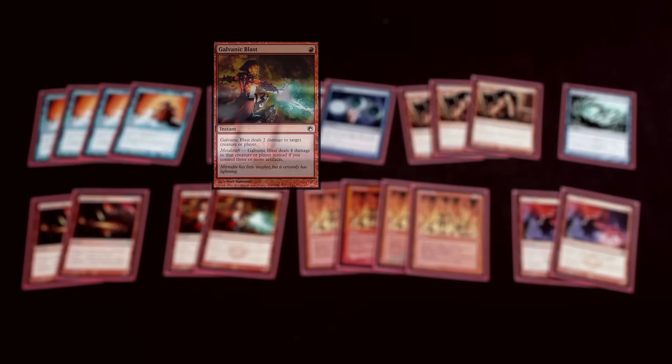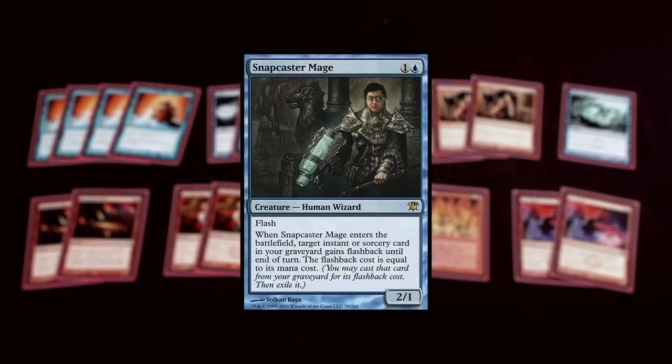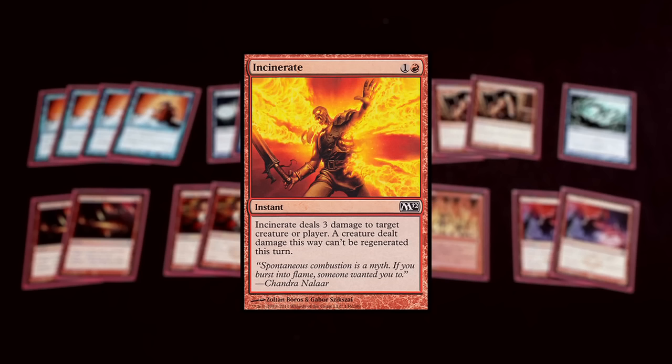And then it has a lot of burn. The burn is for removal and also gives the deck reach. In my opinion, one of the best things you can be Snapcasting back is a burn spell. If you Snapcast back an Incinerate it's four mana for a 2/1 body and deal 3 damage to a target player or creature, but most times you want to go to the dome because it's an aggressive deck.